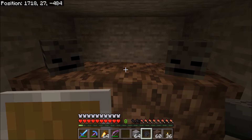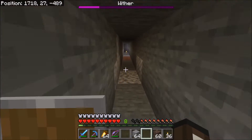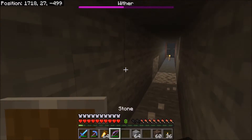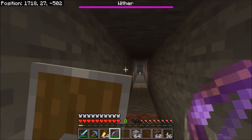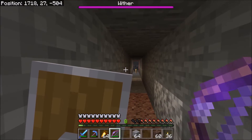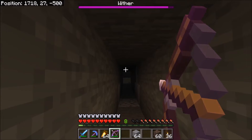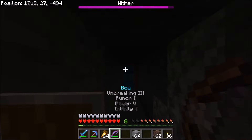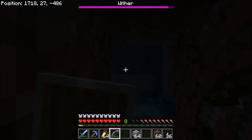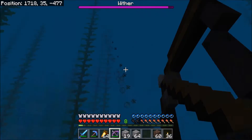We got all the wither skulls necessary to fight the wither, and we placed them down, we ran away, and I took out my bow to shoot him a couple times, and hopefully that would be the battle — just me shooting him constantly and he would die. But turns out that things aren't as easy as they seem. I thought I dug down deep enough and made a little thing, but turns out that the wither didn't think so, so he went straight up and went into the ocean, and now the wither is stuck outside.